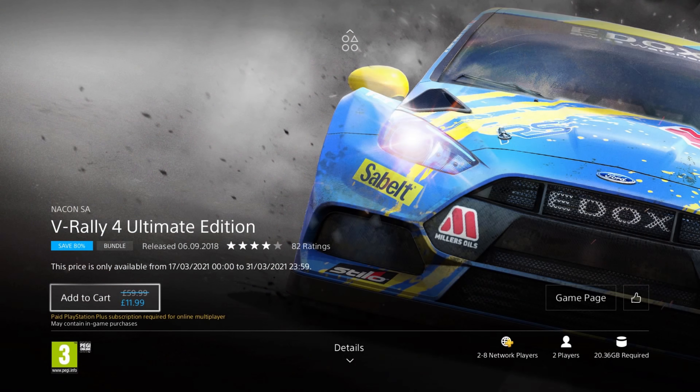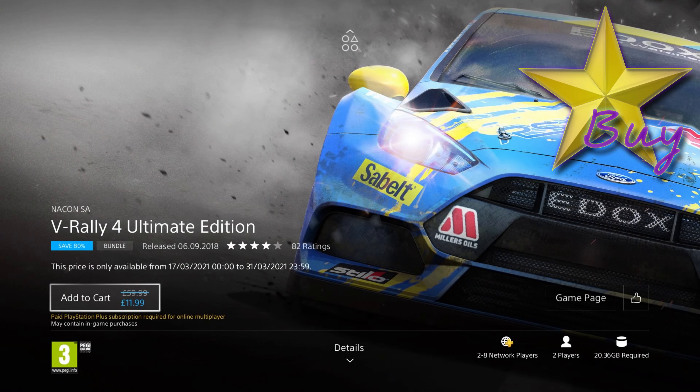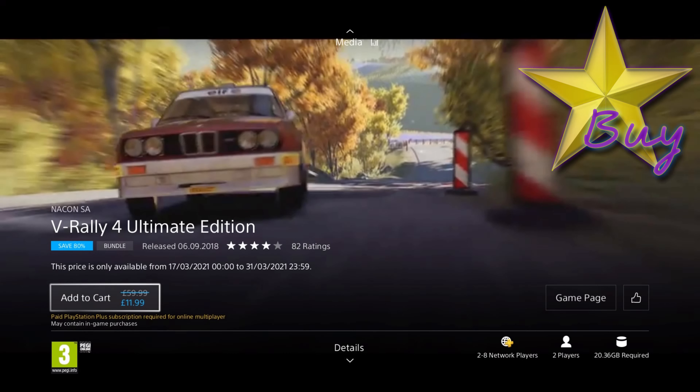Next up is my Star Buy, V-Rally 4 Ultimate Edition. It was released in 2018 so it's 3 years old, and is on an 80% discount for the price of £11.99, which is a really good deal, as this edition includes over £30 worth of DLC, including 4 car packs.